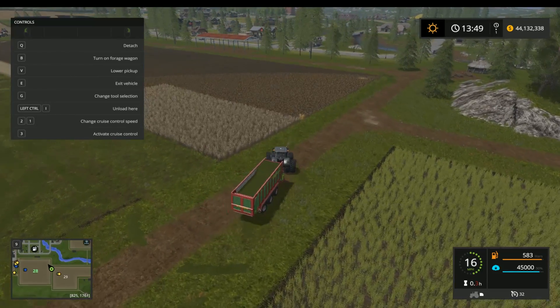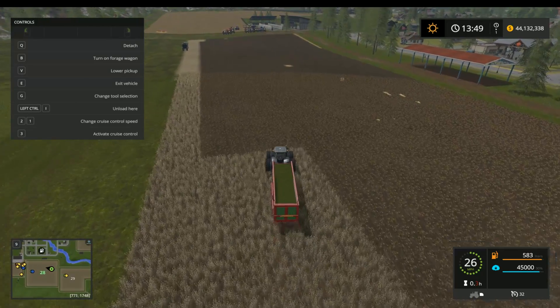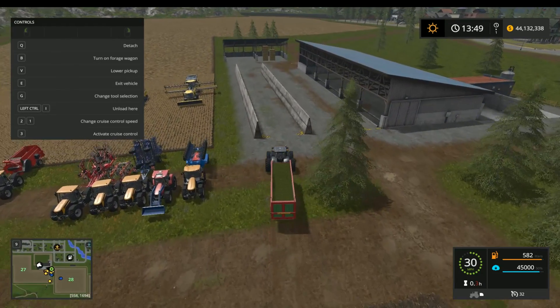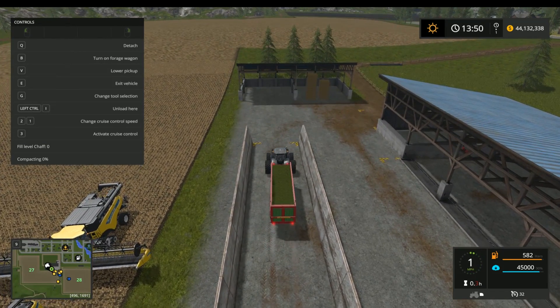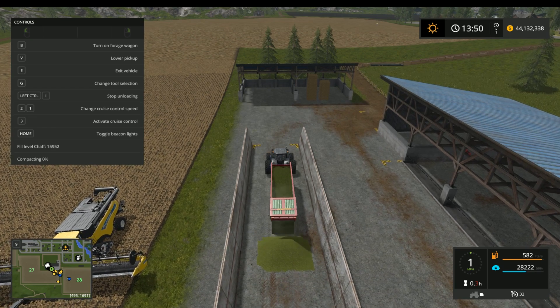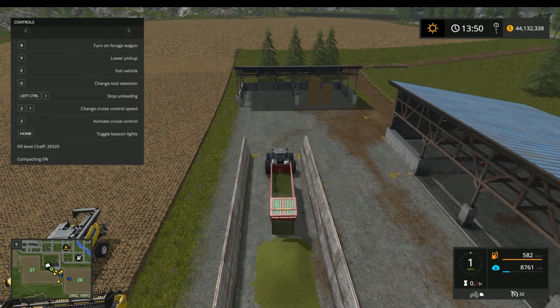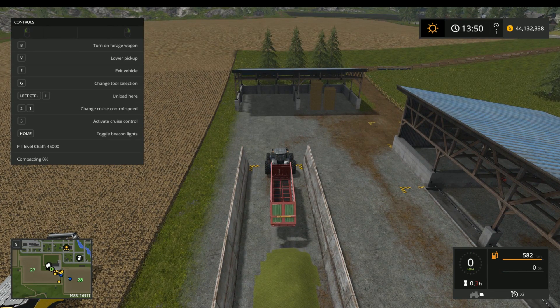The first thing you're going to do with grass is dump it in the silo over here for your silage. Silage is used to make your power food later on. We're going to unload this here - just press Ctrl+I. We'll leave that there for now.